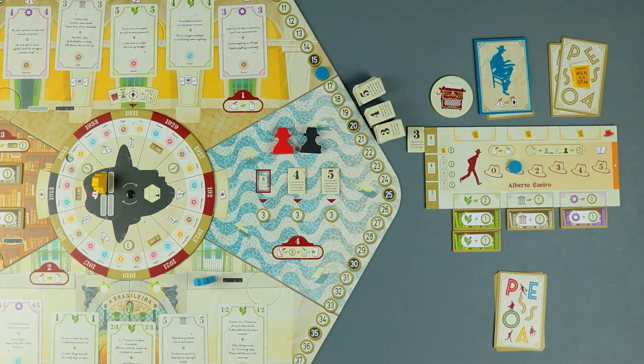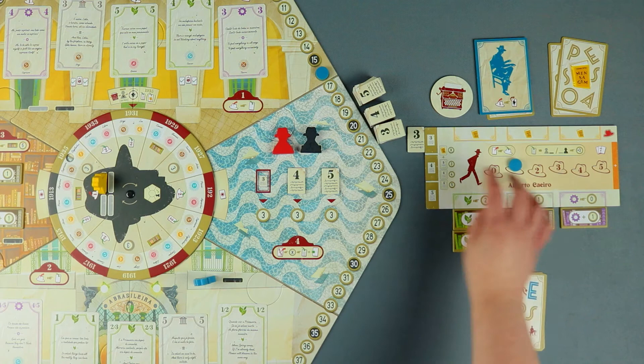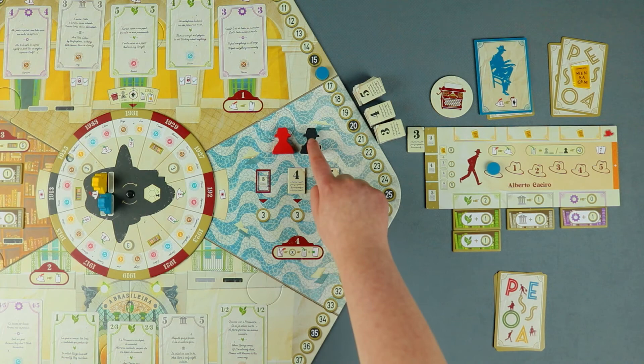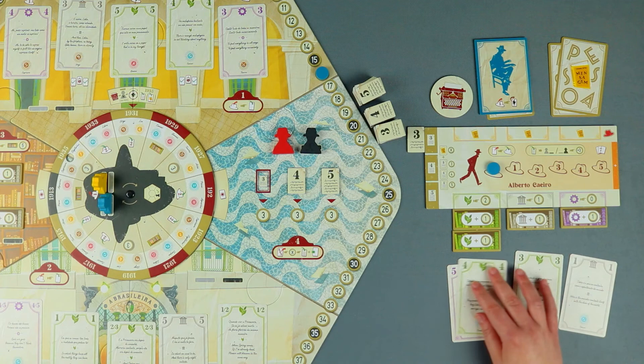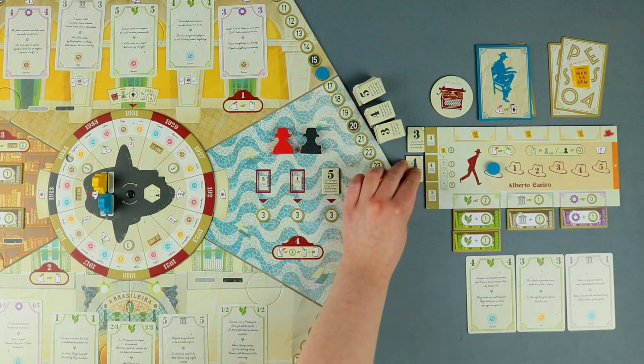PSOA's mind is the only space where multiple heteronym meeples can be at the same time, and it is also the only place where the PSOA meeple cannot be placed. To enter the metaphysical space, the players need to exhaust one energy, and then they can perform the action on the space where the PSOA meeple is located without moving him. For example, I want to write another poem and both spaces are occupied with another heteronym and the PSOA meeple. By exhausting one energy, I am now able to act as the PSOA meeple without moving him. Considering that he is already on the Rosio square, I can write a poem as desired. Even though I was acting as PSOA, I still keep a card for the final poem, get the corresponding poem tile and check for a matching symbol on the available astral map section.